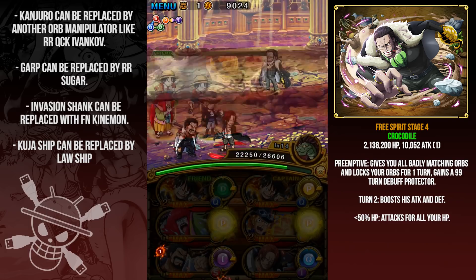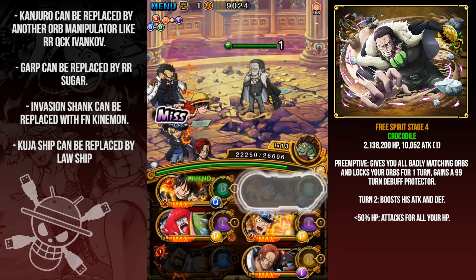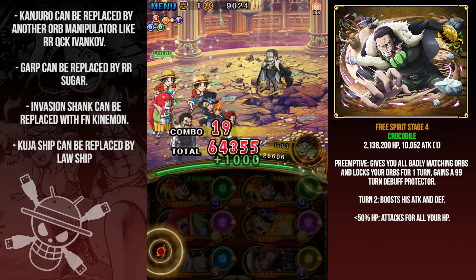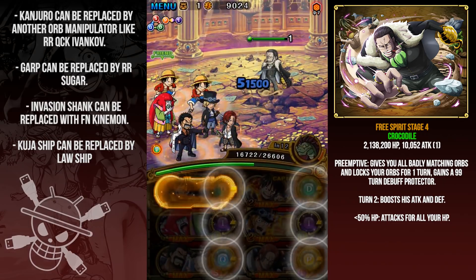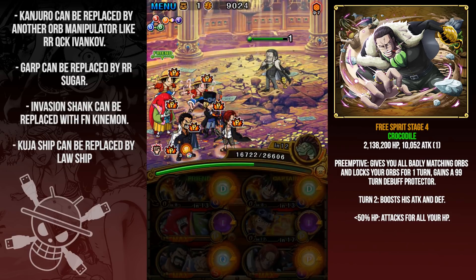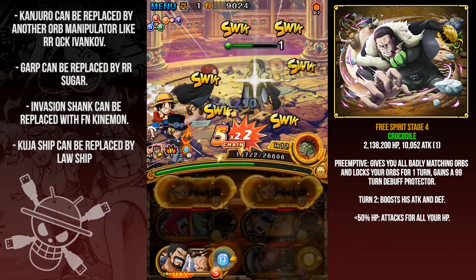Stage four is Crocodile — he has about one million HP. He will change all your orbs into badly matching orbs and lock them for one turn. You still have one more turn of paralysis so just do some chip damage, then on the next turn activate both Time to Luffy movie specials and Sabo's special. On that turn you get the 1.75x attack boost, then on Kinemon you get the 2x attack boost. Just make sure you hit four perfects or you won't get the 2x attack boost.